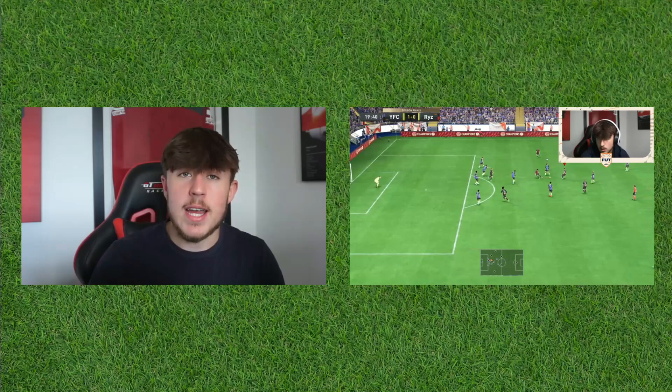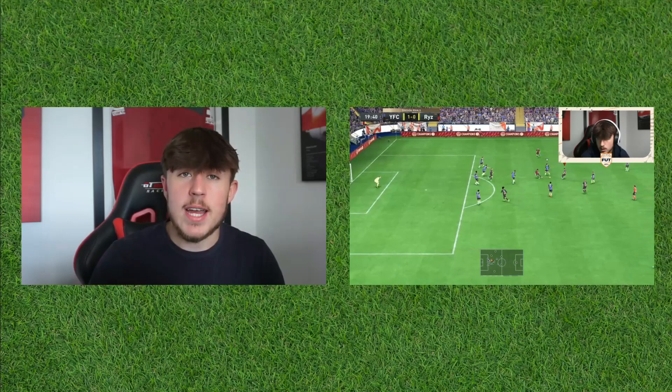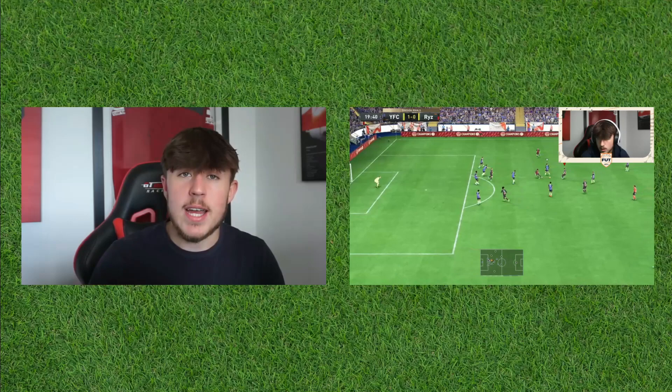Now I'm doing a review on Dybala. I picked him up for 30k, and once he gets the One to Watch upgrade I think he'll shoot up to like 50k, so he's going to be a good investment. He's got 3-star weak foot, 4-star skills, and he's left foot so you've got to make sure you're taking shots with his left foot. He's high-low work rates which is good, and he's 5'10" which is a very good height for a CAM. I played 12 games with him and he scored 12 goals and 5 assists, which is very good. You can play him as a centre forward, striker, or CAM — and I put a Hunter on him.